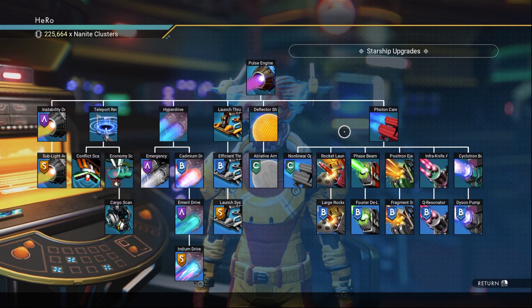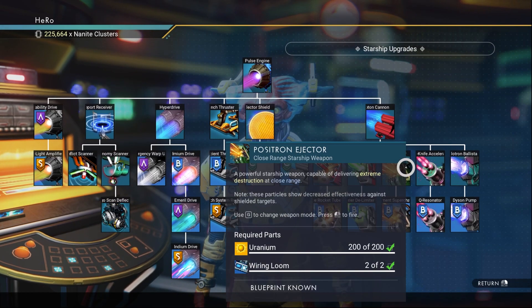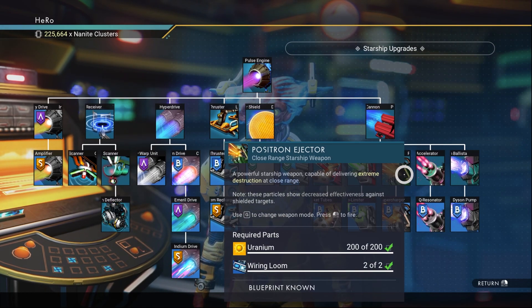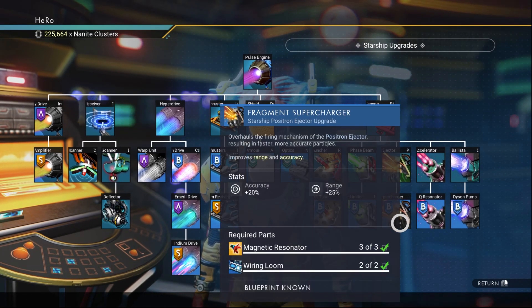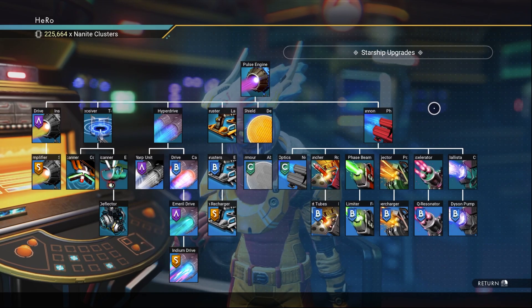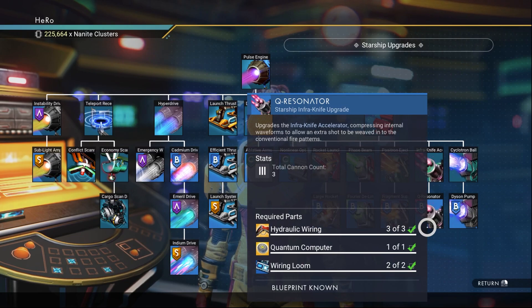The next upgrade you need to unlock is Phase Beam. After that, unlock the Positron Ejector — it's like a shotgun — and we need to unlock its upgrade: Fragment Supercharger. The next thing we need to unlock is the Infra Knife, and we need to unlock the Q Resonator for it.